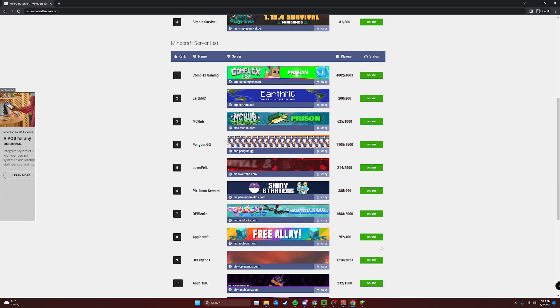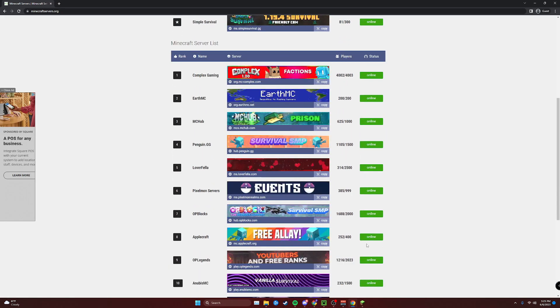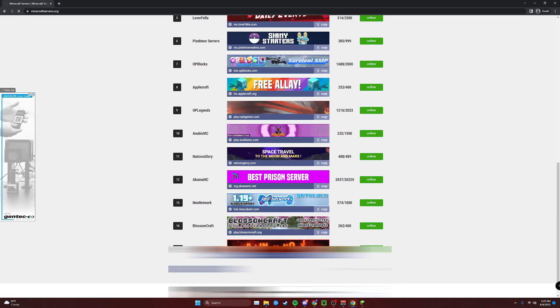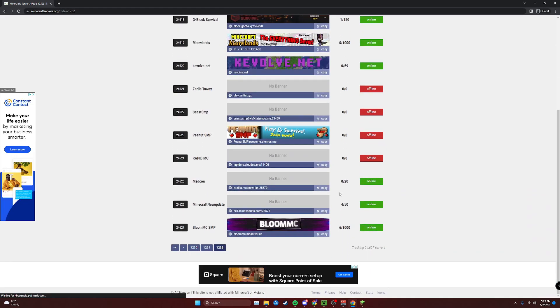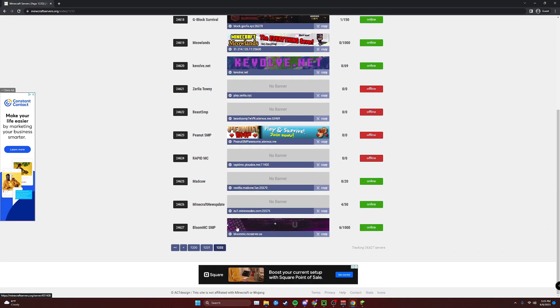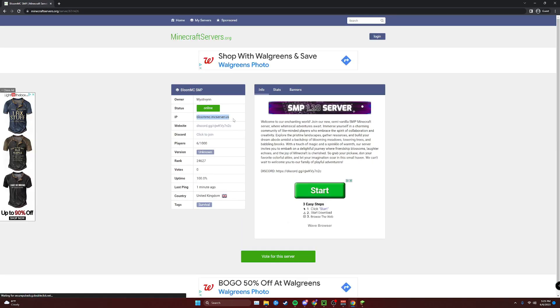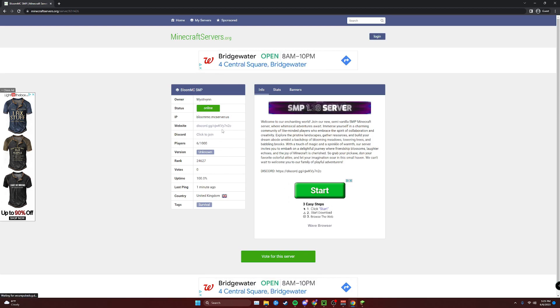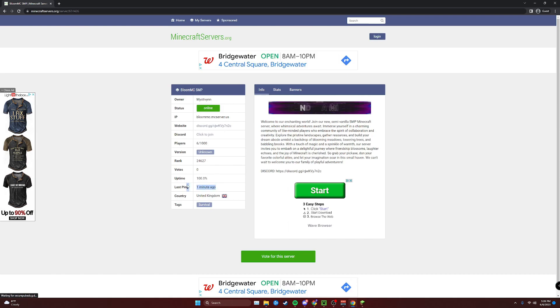So you know what that means — it's time to go to the very back page and see what's back here. As I expected, nobody's really on here except for this guy right here: Bloom MC SMP with six players online. Here's their IP, we're going to go ahead and copy that. We've got six players, they've got a Discord, last ping was a minute ago, and they're based out of the UK.